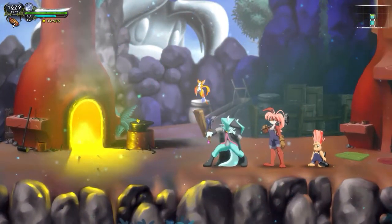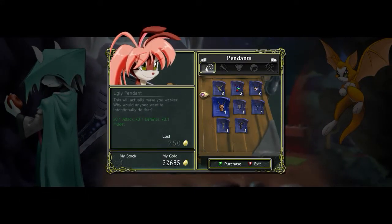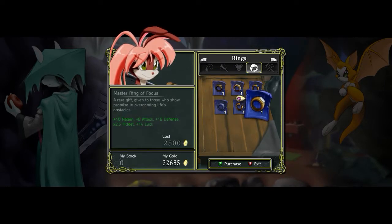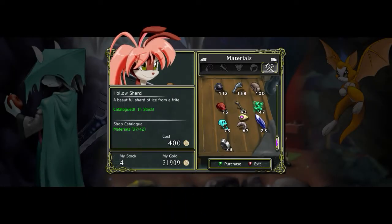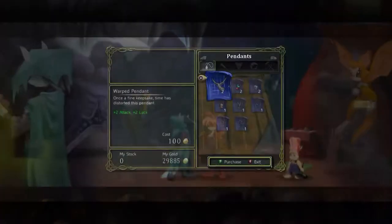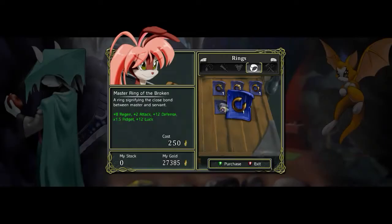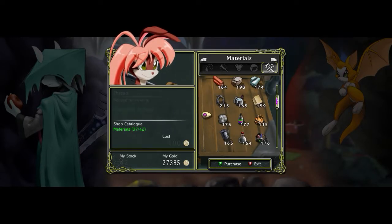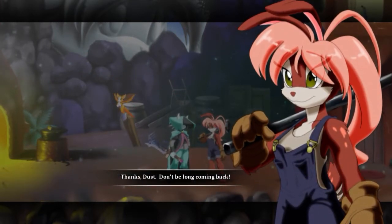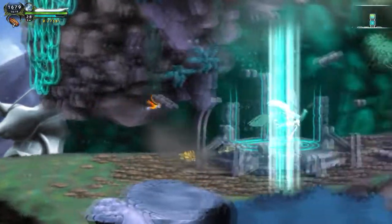My favorite customer — what can I do for you? Let's see if there's anything I can get at this point. I don't think the Pen of the Marsh is useful anymore, and I know I don't have materials for that. Now we can finally make the Master Ring of Focus. I wonder if the Master Ring of the Barrow could be good for anything. Sadly, you can't sell anything to her. I saw where that treasure key was, so I know where to go.